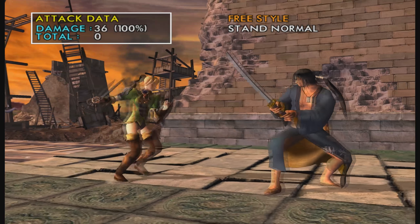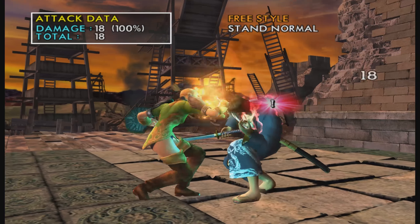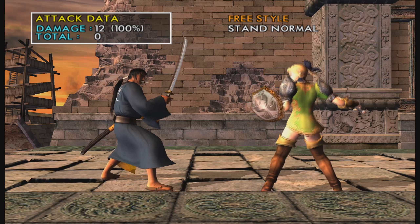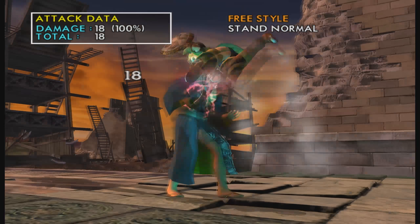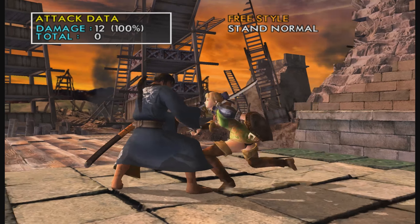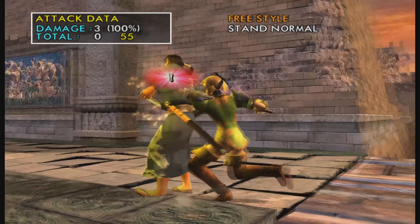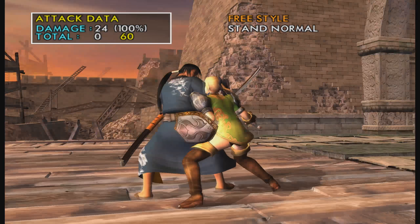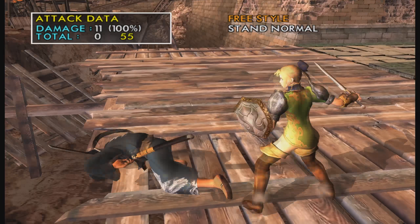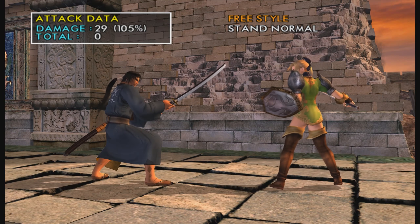Her grab range isn't really that good, so you have to be somewhat close to your opponent to grab them. It's still better than Mitsu's — Mitsu's is really horrible grab range. In terms of damage, her B grab does a little bit above average at 60 points, with 55 being the average. Her A grab does average damage at 55 points. All in all, she does roughly average damage with her grabs, some a little bit above average.